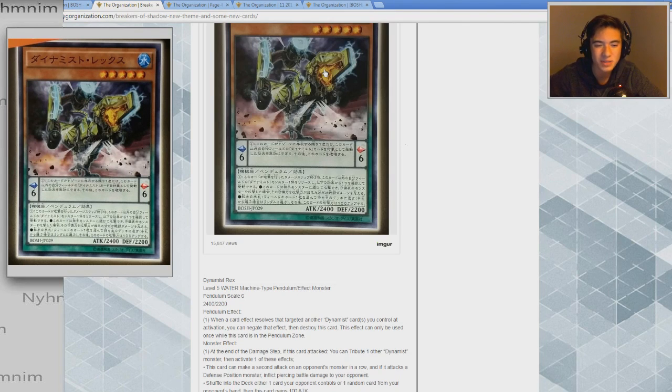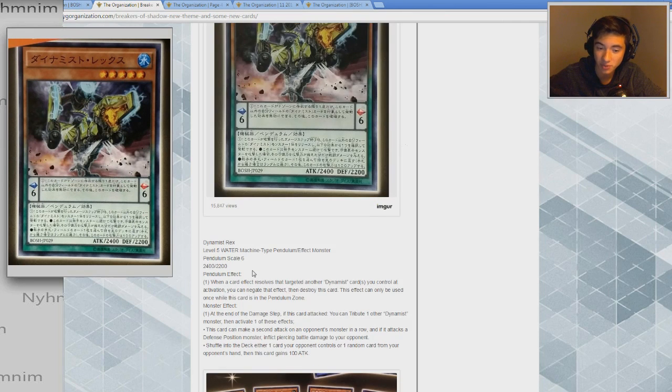We have Dynamist Rex: a Level 5 Water Machine-type Pendulum Effect Monster, Pendulum Scale 6, 2400 ATK, 2200 DEF. Pendulum effect: when a card or effect resolves that targets another Dynamist card you control at activation, you can negate that effect, then destroy this card. This effect can only be used once while this card is in your Pendulum Zone. Monster effect: at the end of the damage step, if this card attacked, you can tribute one other Dynamist monster, then activate one of these effects — make a second attack on your opponent's monster in a row; if it attacks a defense position monster, do piercing damage; or shuffle either one card your opponent controls or one random card from their hand into the deck. This card also gains 100 ATK.